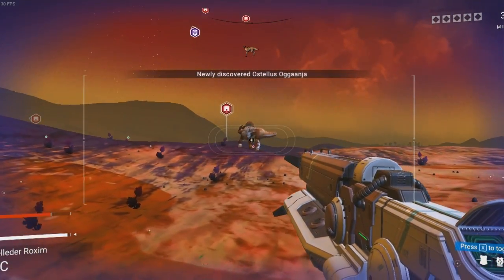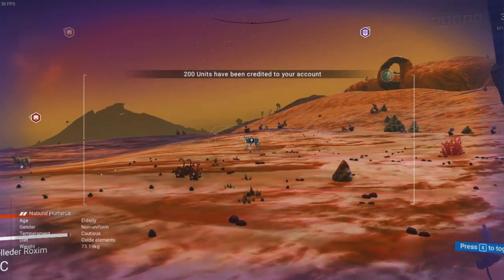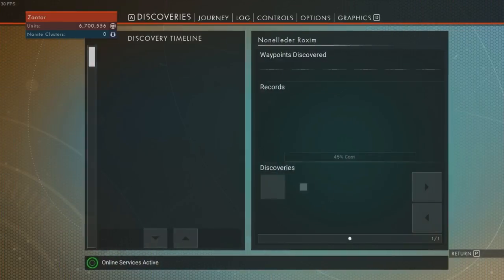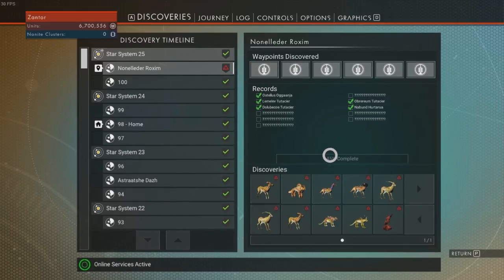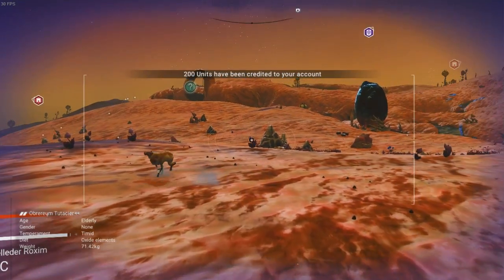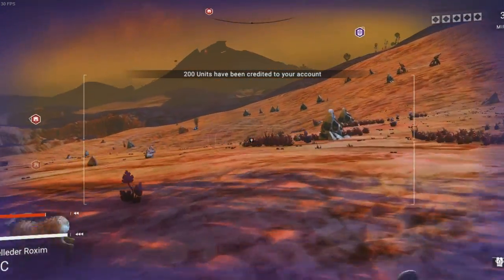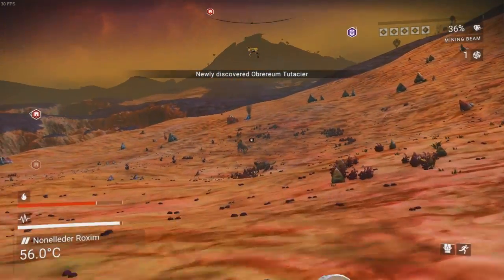We've got a new creature right there as well, got them all over the place. Six species left. We've scanned one, two, three, four, five at the moment. We need a fair few more animals to go and get. I'm assuming there's at least one bird on this planet and maybe a cave animal as well. We'll have to see.